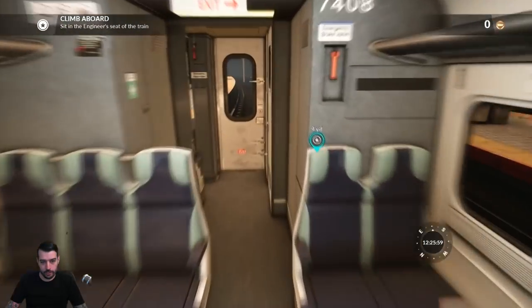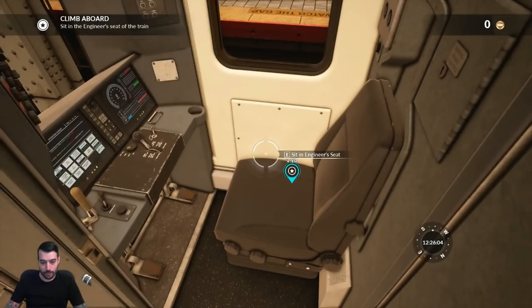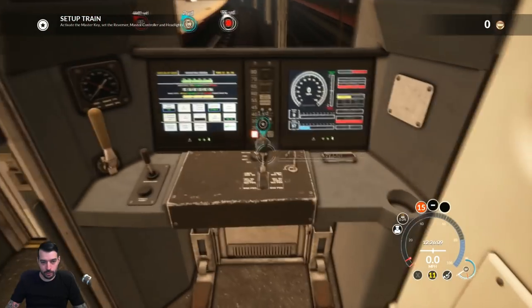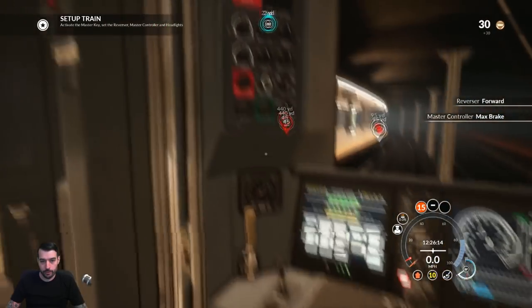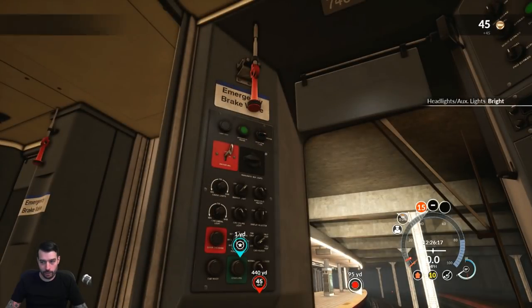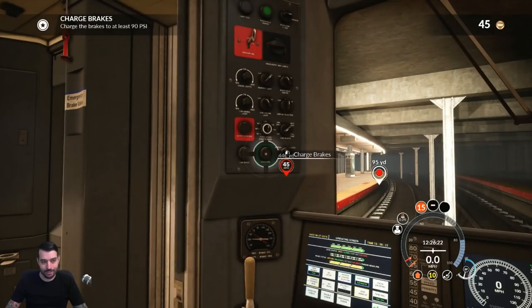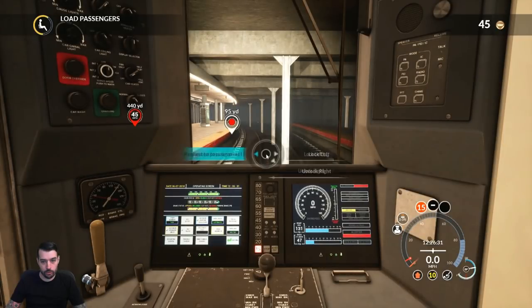Alright let's go ahead and get into the cab. First and foremost we've got to get the master key on, get the reverser to forward, and the brakes to max brake. Then we're going to get the headlights on — just hit H on the keyboard for that. Most importantly we've got to charge the brakes to 90 PSI, as you can see on the gauge right beneath us. It's loading passengers right now, we don't have to unlock the doors.